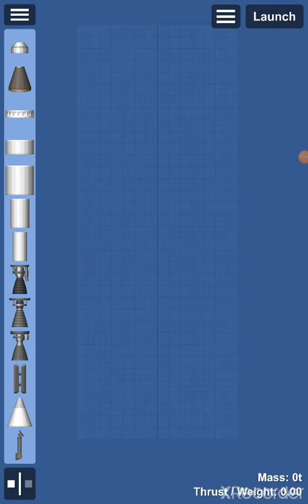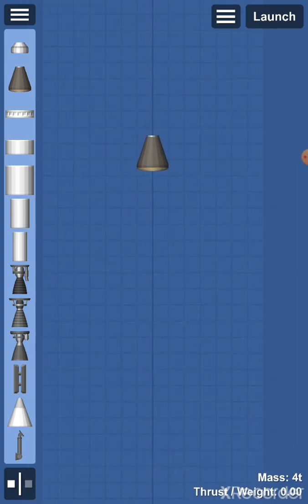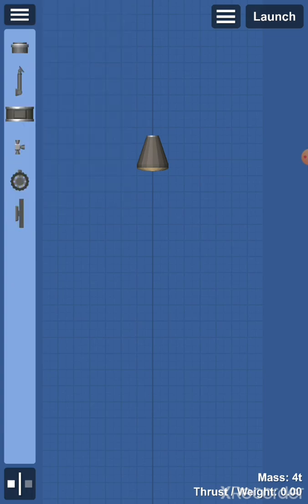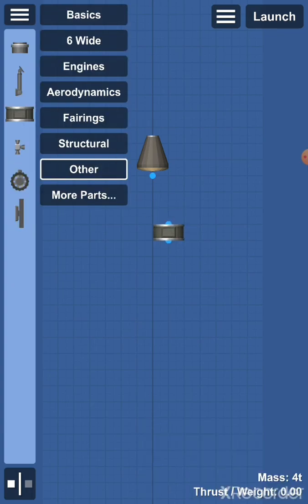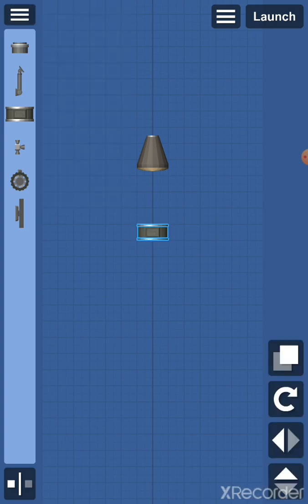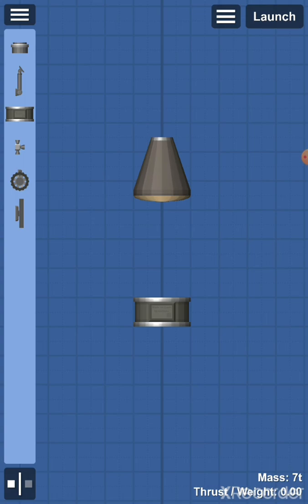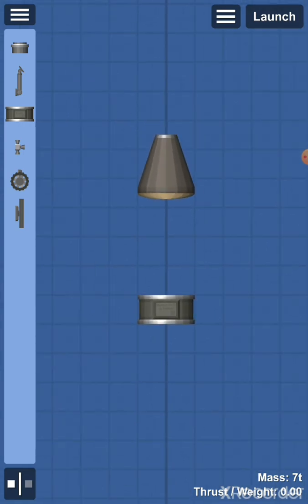The next important thing is a capsule. A capsule makes you able to control a rocket. Without a capsule you can't control it. When you go to 'other' you also have the control port, which does basically the same as the capsule but it's a bit more compact, and for some projects it makes the build look better. You always need to have one of these on your rocket — either one, you don't need both.